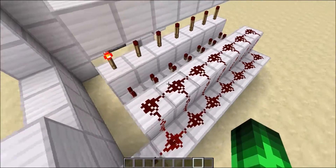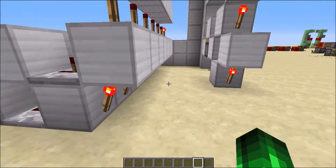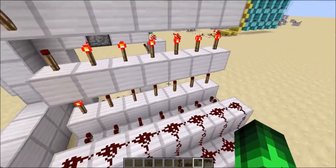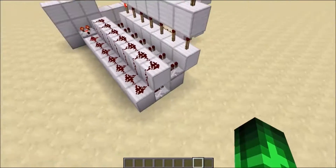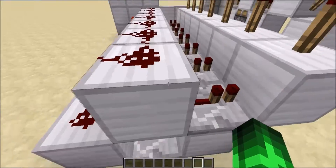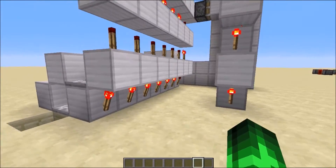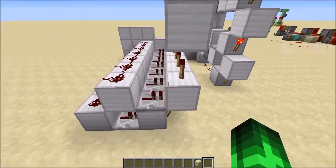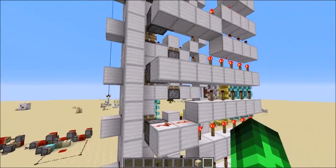This switch gate thing was actually designed by Generic B, so check out his channel if you want to see how to build it. You should be able to build it just by looking at this right here — you can see down there, up here, just like that. What I just showed you should be more than enough information to build this entire thing.